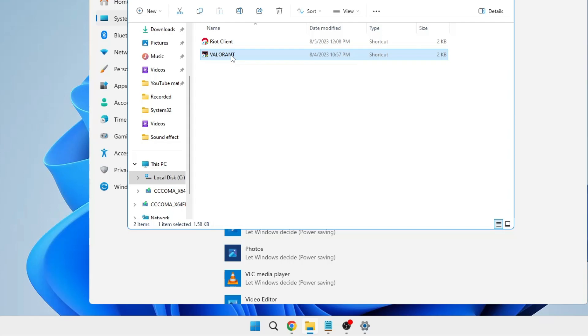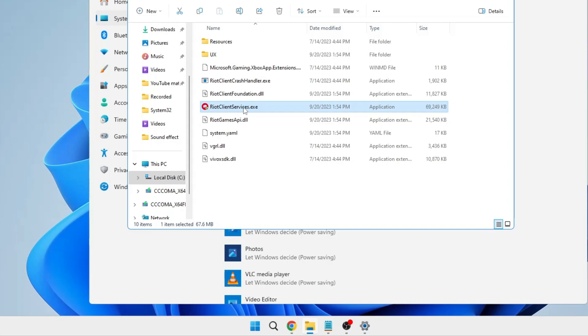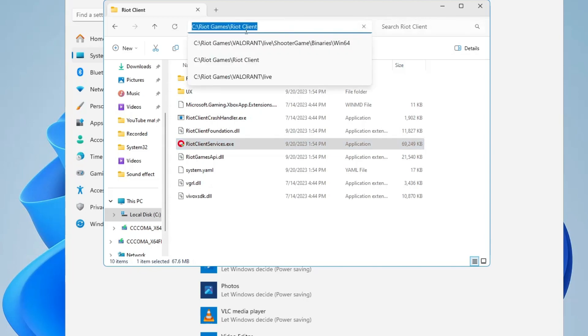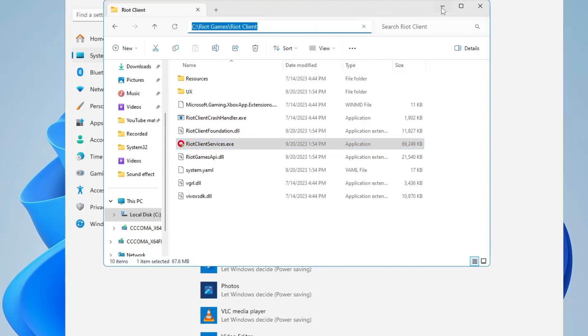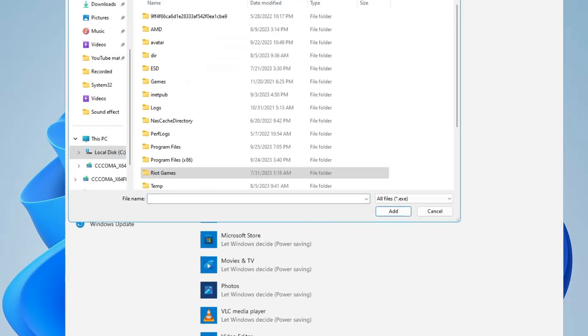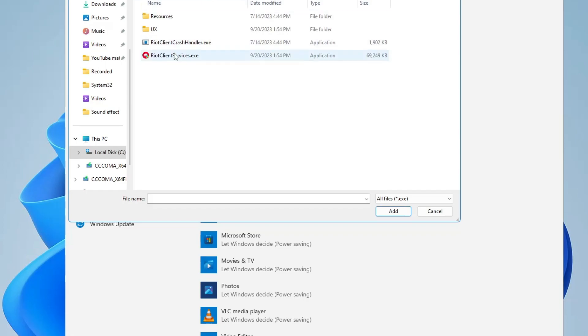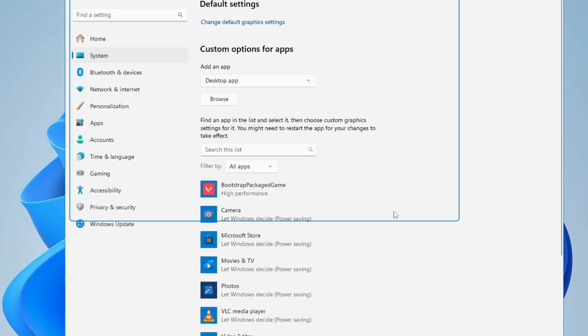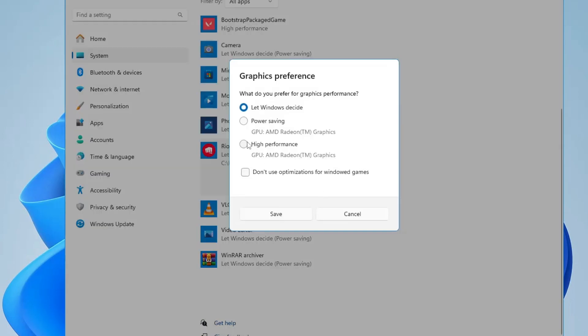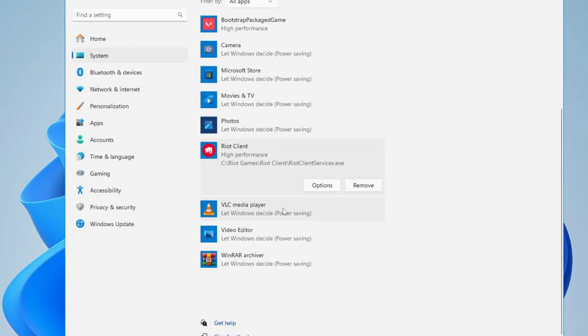You will get the Valorant icon — right-click on it again and click Open File Location. Here you will find RiotClientServices.exe. Select the path from the top, copy it, go back, click on Browse, paste the path at the top, hit Enter, select RiotClientServices.exe, and click Add. Once added, click on Options and choose High Performance, then click Save.